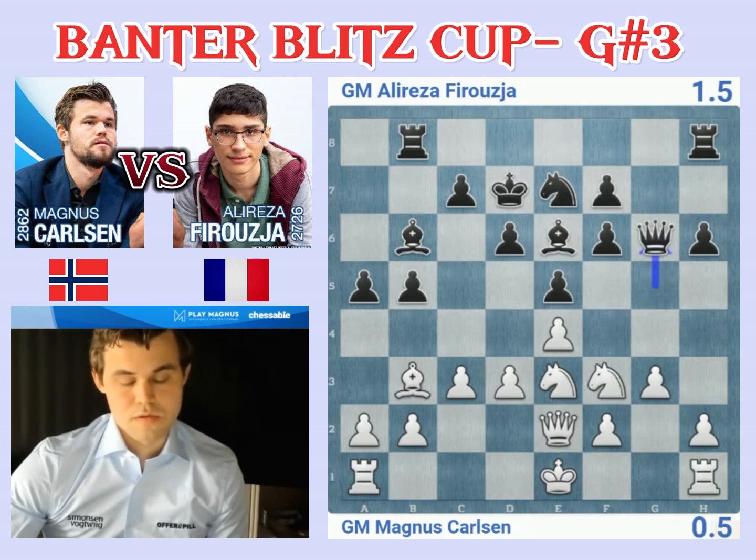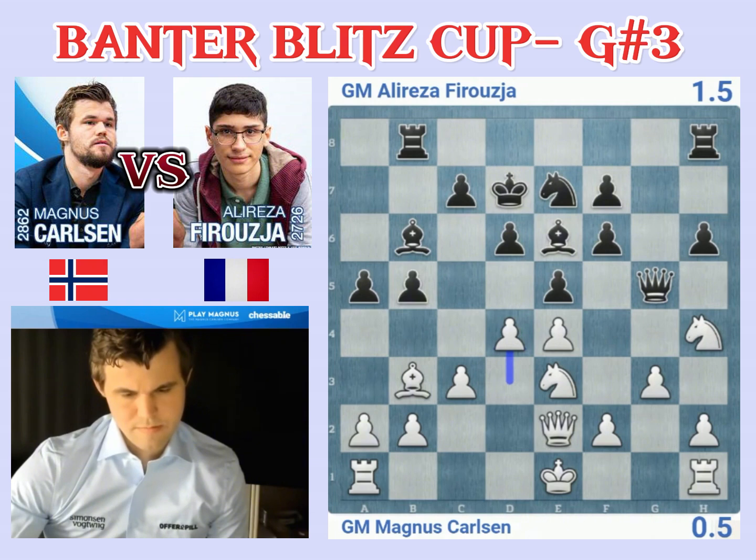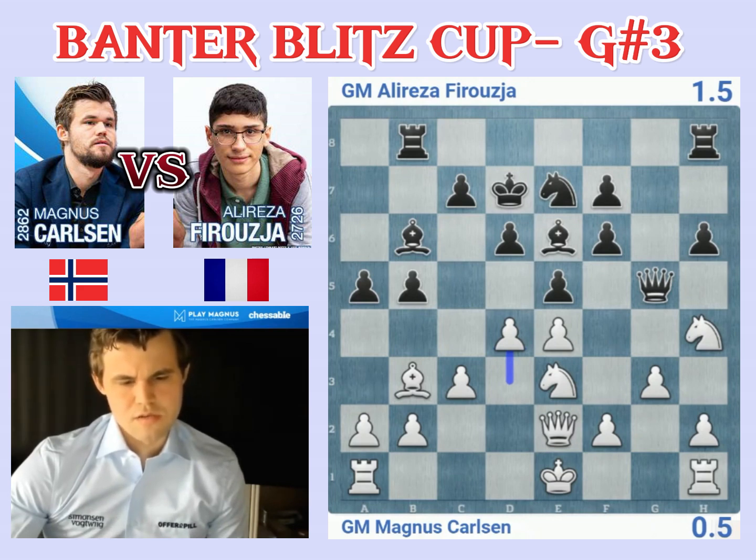Queen g6 — he anticipates that. I guess I'm going to try and be more clever, go d4 now. If ed, I'm going knight f3 and then cd. And then he's still got queen g6, this check on b5 is nothing special. So probably ed, I've got to go cd, which was sort of my backup option.